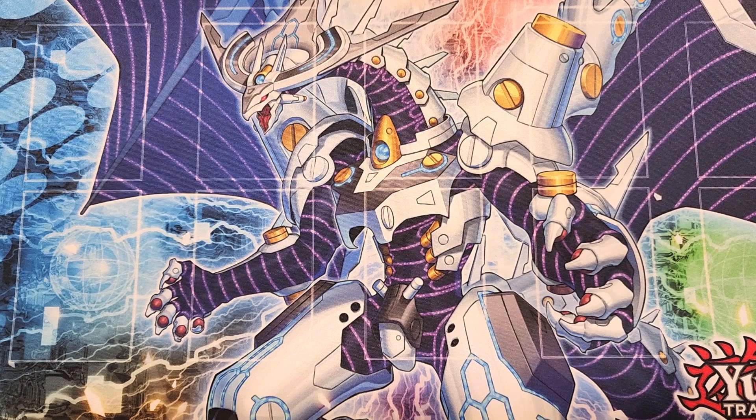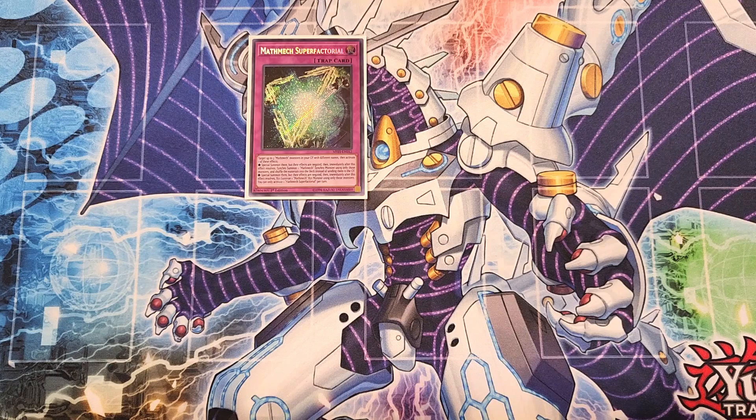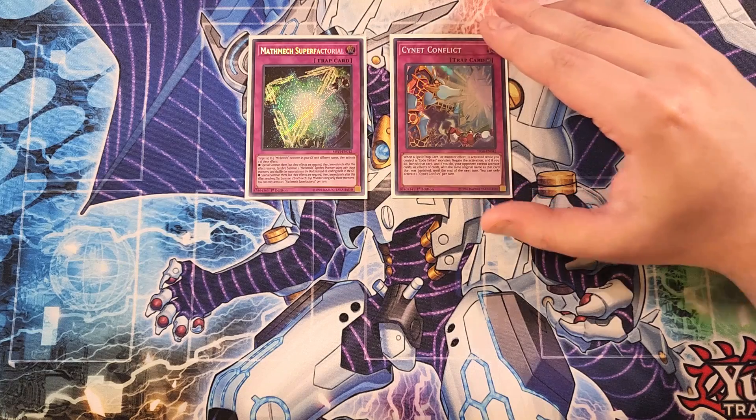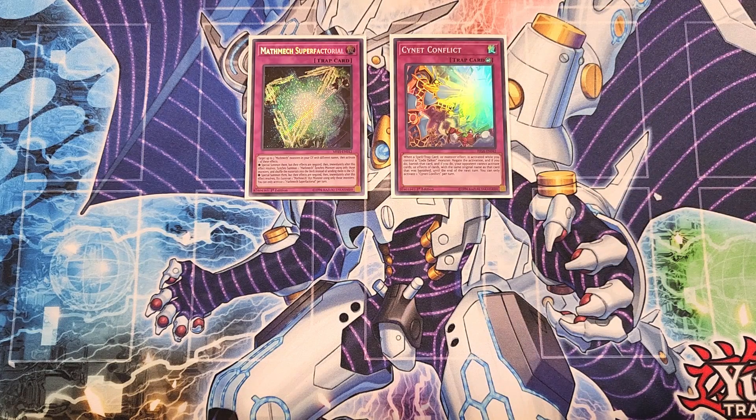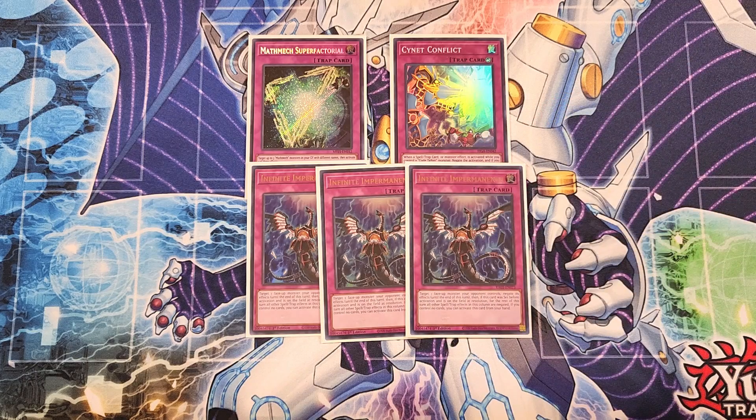For the traps, we start with a single copy of Mathmech Super Fractoral. Super Fractoral lets you bring back three Mathmech monsters from your graveyard, then make an XYZ summon — it's basically a Soul Charge trap card, which is absolutely crazy. We then play a single copy of Cynet Conflict, which is an awesome counter trap searchable from the deck. It requires a Code Talker monster on the field, but that's easy to do with cards like Heat Soul and Access Code. We then play three copies of Infinite Impermanence to stop your opponent's monster effects, and you can use Crossout Designator to stop yourself from getting hit by one. Plus, this card can lock down entire columns of spells and traps.